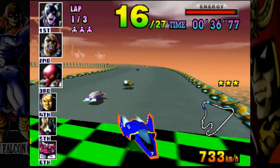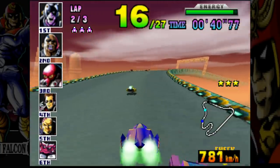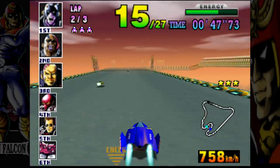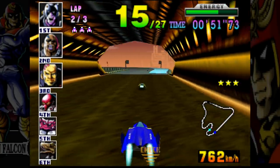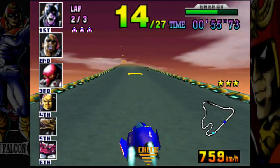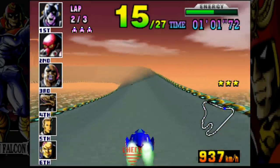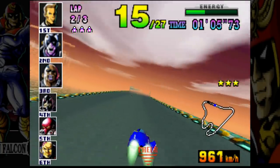For every three X's you unlock another row of cars to pick from. X's are awarded based on difficulty: beating a cup on novice is one X, standard gives two X's, and expert gives three X's. So if you want to unlock cars right away you just play expert and win — but that takes practice, which is why we're doing standard.